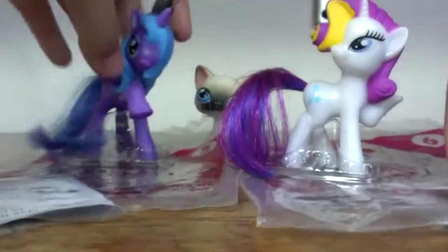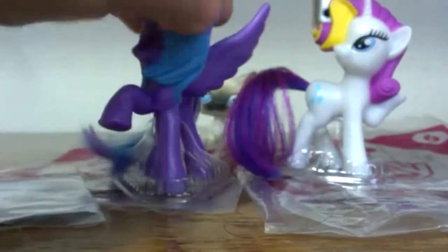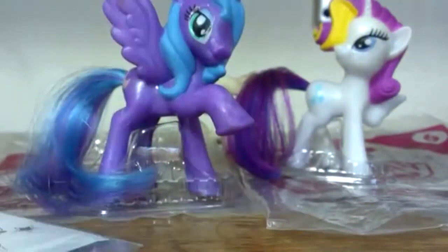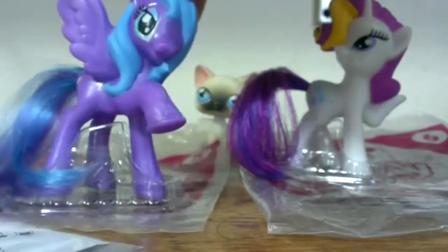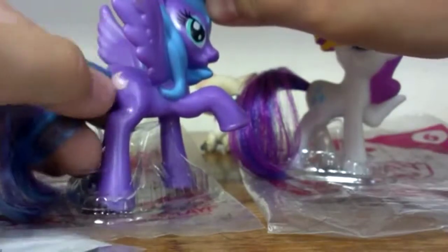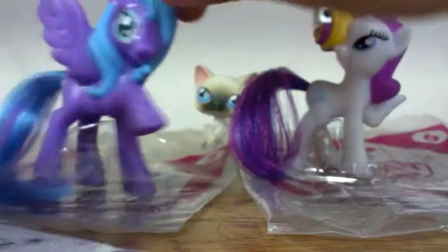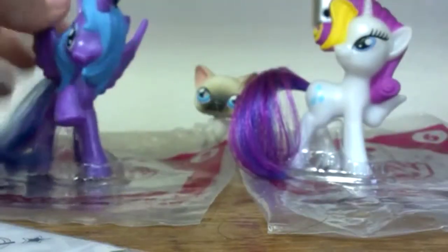Her bag is bigger than Luna's, and this is pretty cool. Here are Luna's rainbow-fied stickers — they are strange. Princess Luna looks like the season one Luna, which I love, love, love, love, love this style. It's so pretty. She has a peachy pink color for her moon here, and it's just so beautiful. She has not been rainbow-fied — I don't know if this purple part is supposed to be rainbow-fied or not, but it's so cute.